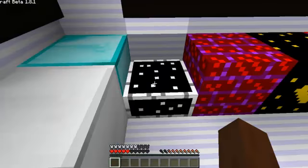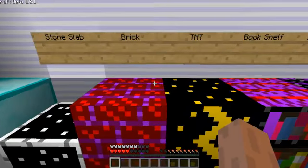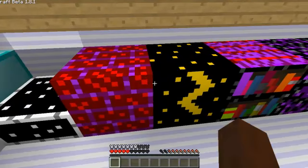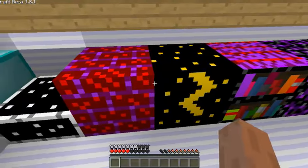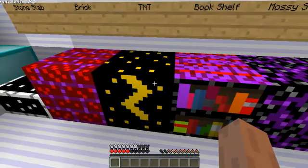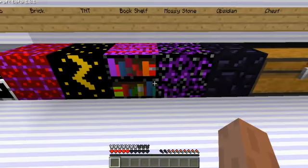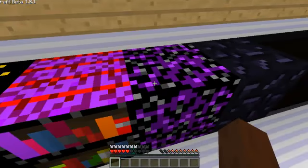Stone slabs look like an Oreo, sort of. Then bricks. TNT has like a little electric thing on it — makes sense. Maybe it should have some electrical stuff coming out of it, that would be pretty cool. Bookshelves go pink. I like the mossy cobblestone a lot — this is really, really cool right here. The mossy cobblestone is pretty sexy.